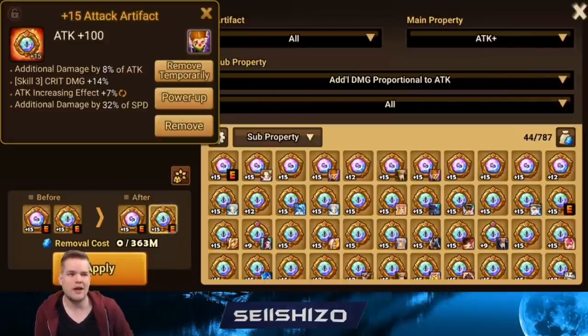Currently we have a free rune removal, but if you're watching later you may not have that. You can always put units in RTA, test with a guildy or a friend, and see how much damage Lucian does with one artifact, then equip the other. As long as you do it in RTA it doesn't cost anything — that's a good general tip.